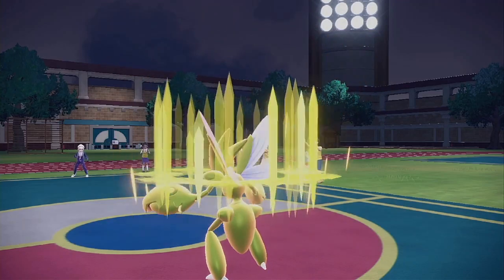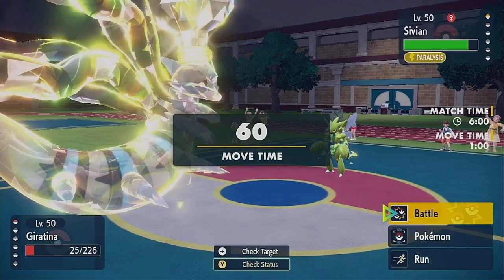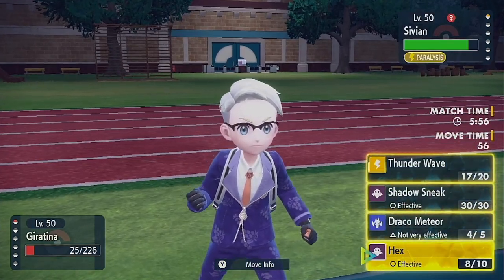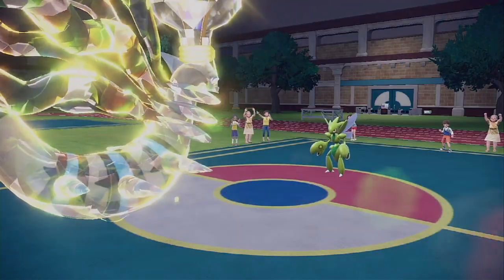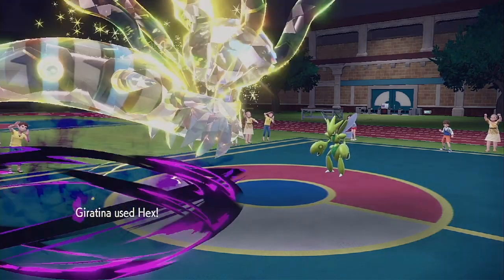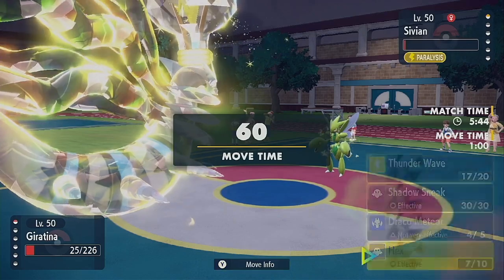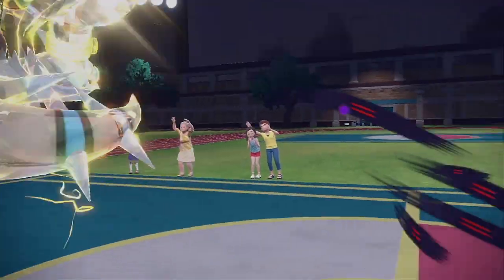Oh, he went for the Swords Dance! So he has to be paralyzed — if he's paralyzed, we win. If he's not, we lose. Is this really gonna happen for us? Come on, give it to me, buddy! Oh no! But we've got the Shadow Sneak! Heck yes! Let's go!